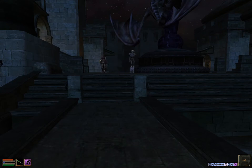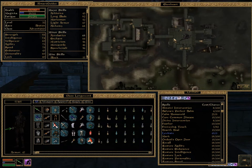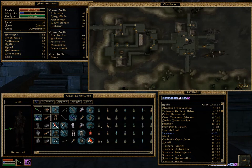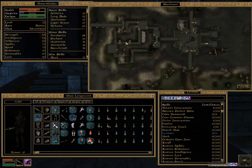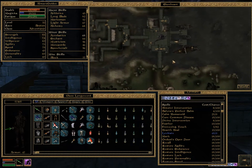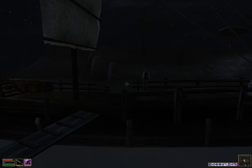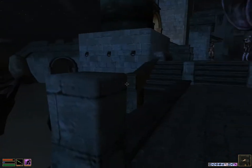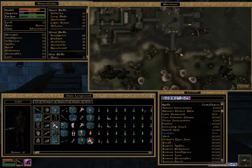Hey everyone, I'm Almar of almarsguides.com and in this video I'm going to show you how to get the Dragon Bone Cuirass in Morrowind. To get started, you're going to want to go to Ebonheart, which is where I am right now. You can get here via boat, or via Divine Intervention if you are in Vivec — it'll take you straight to the Ebonheart Chapel. You can also get here from any town with a boat in the southwestern or southeastern portion of Vvardenfell.